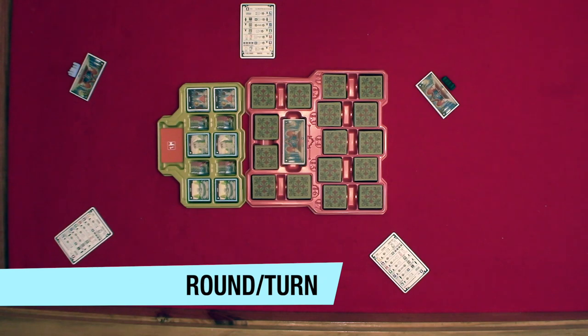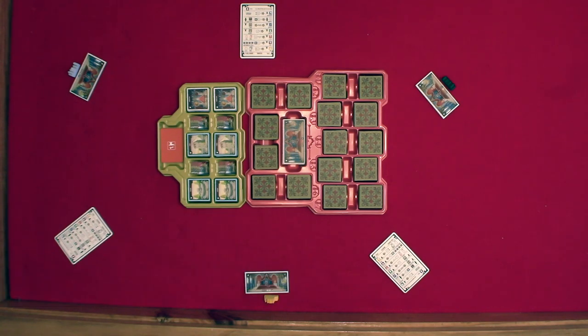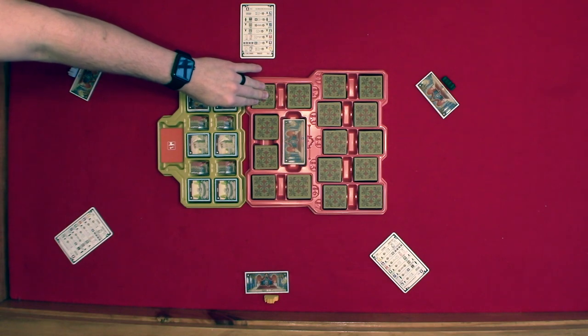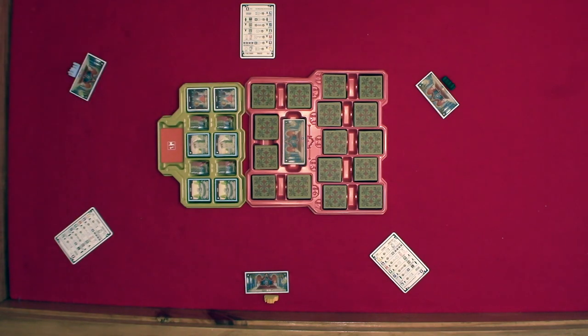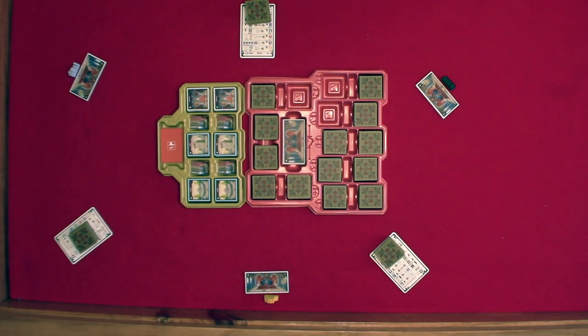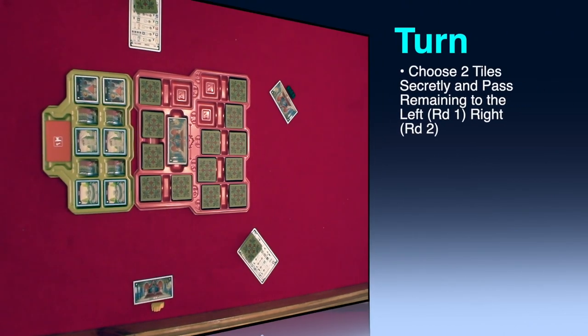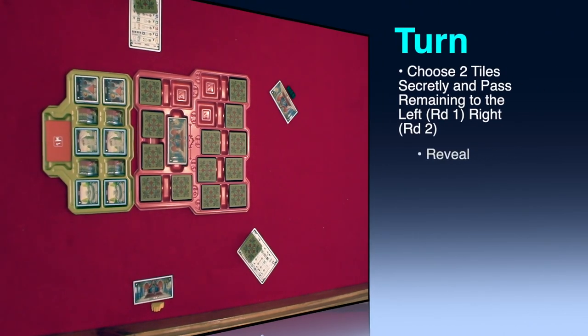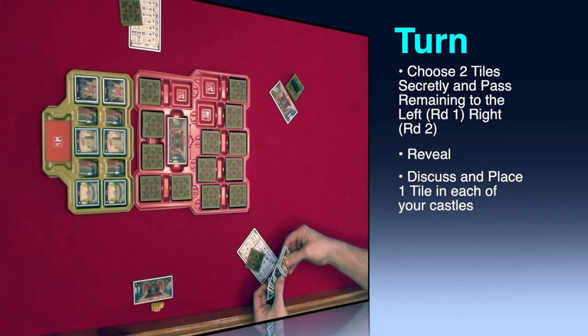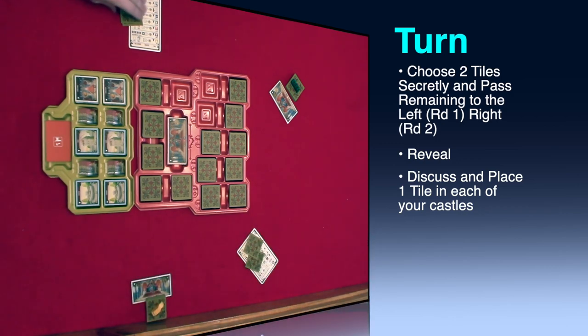Now let's take a look at a round and a turn. A game consists of two rounds. Each round, every player will draw nine face-down regular room tiles from the tray. Then they will follow three steps simultaneously for each turn. Step one: each player is going to choose two regular room tiles secretly and pass the remaining tiles to the left. In round two you will pass the tiles to the right. Step two: you are going to reveal the tiles.